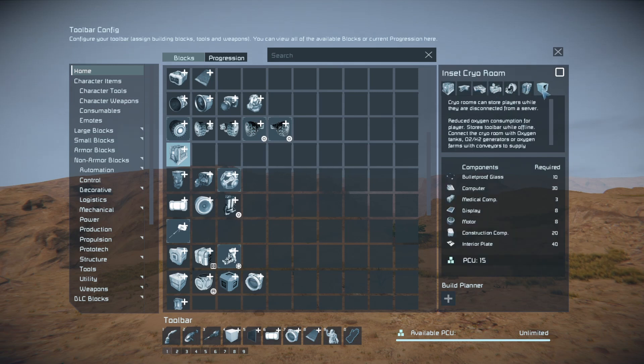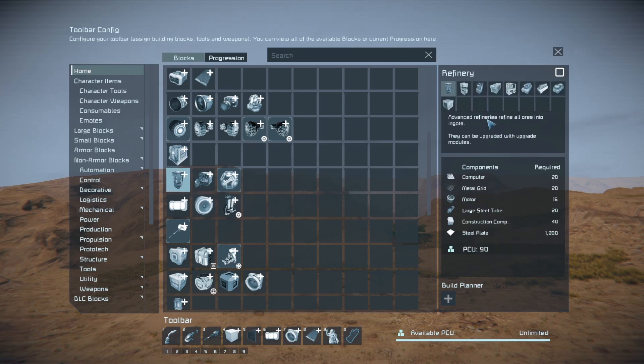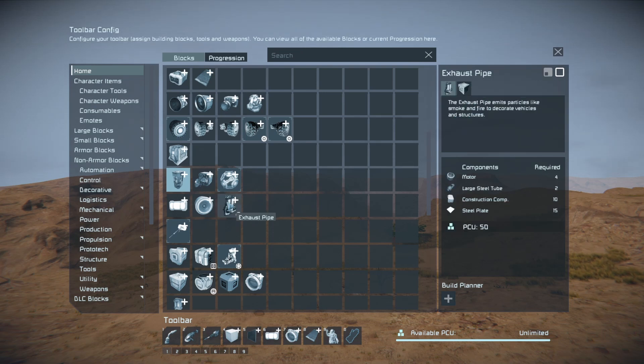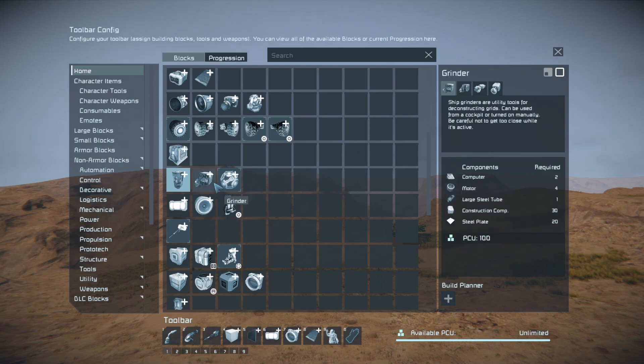Refineries — you seldom put a refinery down, it's not a block you use every five minutes. So I've put the refineries, assemblers, and yield modules all in one group. That makes sense, and it's not a big group to scroll through. Welders and the block tools are the same, except the drill now has the ore detector next to it, because whenever I build a drill ship I always forget the ore detector.